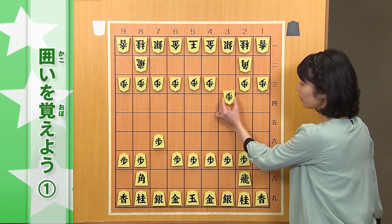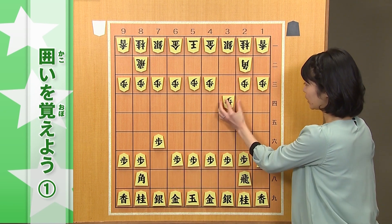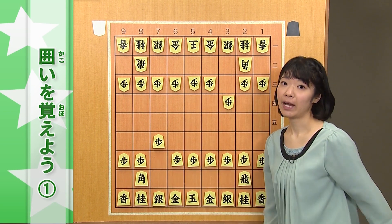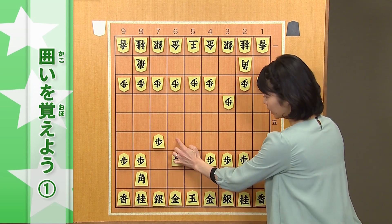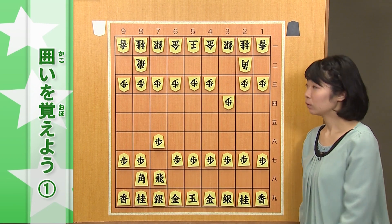6六歩。この一手を怠ってしまうと、7六歩に相手が3四歩と、相手も角の道を通してくる可能性があります。その時に、この角がお互いぶつかり合った状態になっています。ここで、6六歩を刺さずに、単に振ってしまうと、相手から角を交換されてしまう恐れがあります。